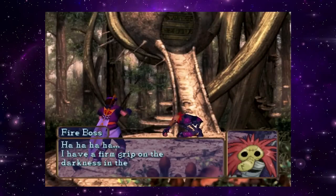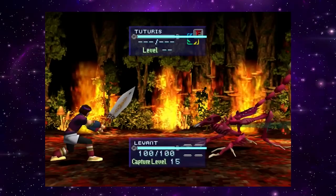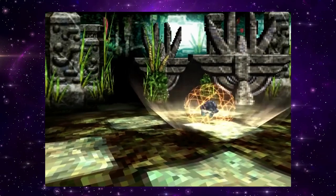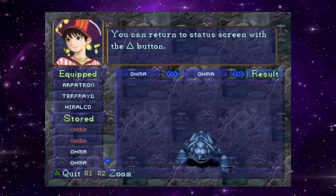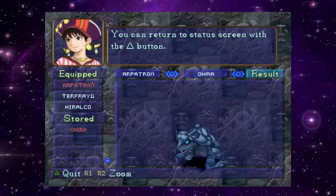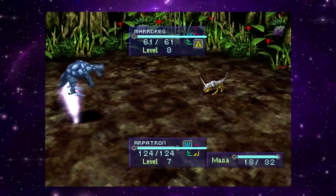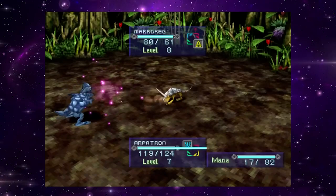At its core, Jay Kukun is all about the captivating art of capturing and training mystical creatures called minions. What truly sets it apart is the groundbreaking approach to creature management. Unlike other games of its time where creatures were mere companions, Jay Kukun introduced the concept of fusion, allowing players to merge their minions and create entirely new species. Each species has its own distinct abilities and traits, making the game more engaging and challenging. This feature encourages players to experiment and uncover countless combinations, adding an exciting element of discovery to the gameplay.